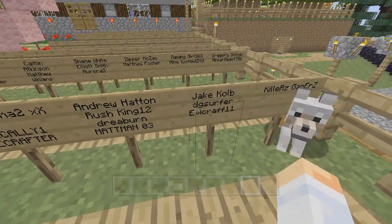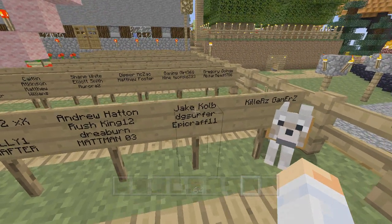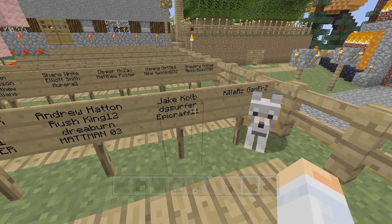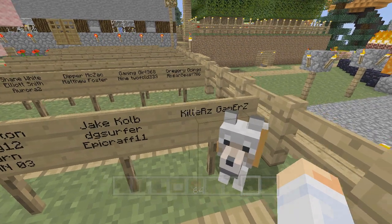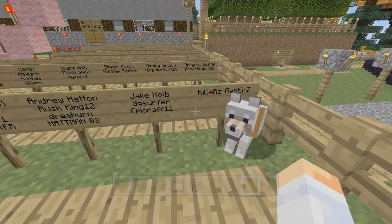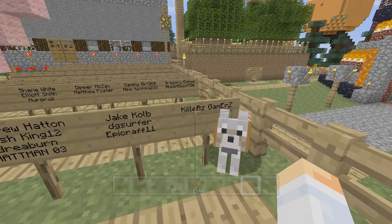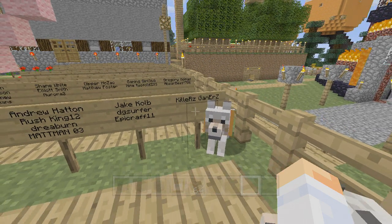The first person we're adding today in the Love Garden is EpicCraft11. EpicCraft was the first person to tell me there's a creeper face inside the chest made of TNT — so welcome to the Love Garden, EpicCraft, and thank you for that tip. Some other people chimed in on that as well. We'll also be adding KillersGamers — sorry, there are supposed to be X's on the ends of your name but it just doesn't fit.